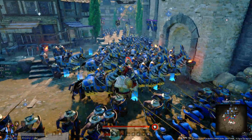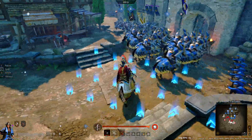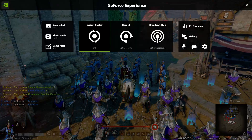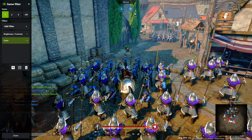I only know how to do this if you have an Nvidia graphics card. I don't know if AMD has the option, but if you have an Nvidia graphics card, click Alt Z and over here you have a game filter. It basically lets you add a filter to the game.